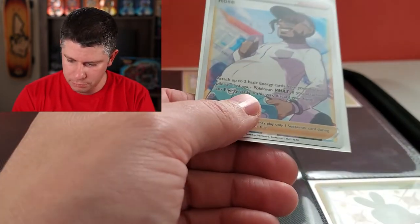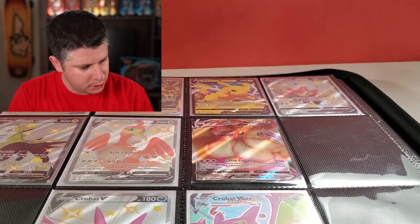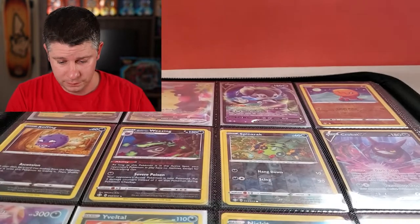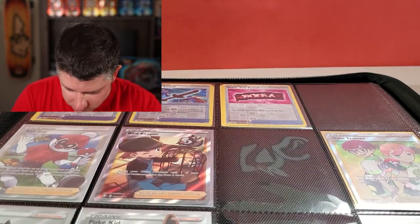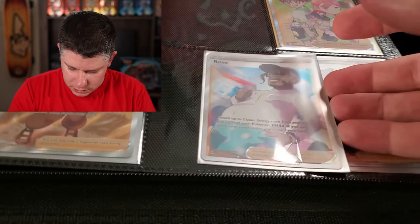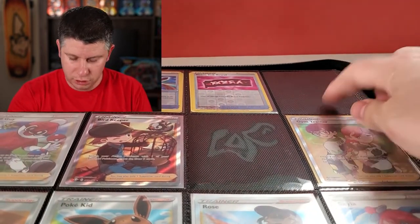We are going to see what we can fill in. We didn't get too much — Cramorant VMAX, we got the Toxtricity and the Rose. I know I need the Rose. I'm pretty certain I don't need the Toxtricity V, but let's double check here. Yes, I've pulled that Toxtricity V — that would be my third time. I'm happy to have a Full Art Trainer. Card number 71 goes right here. That means we are now only missing Calyrex and the Alcremie V.